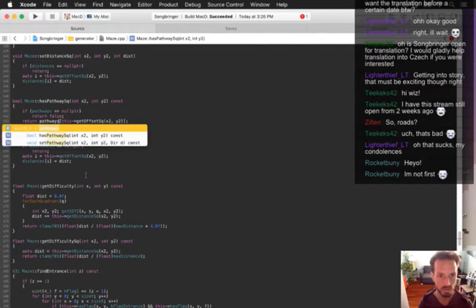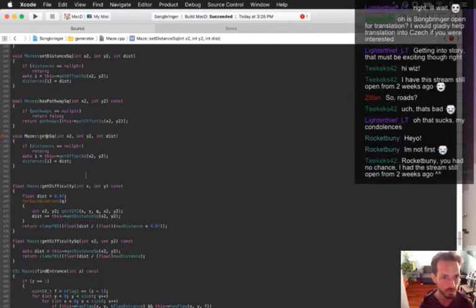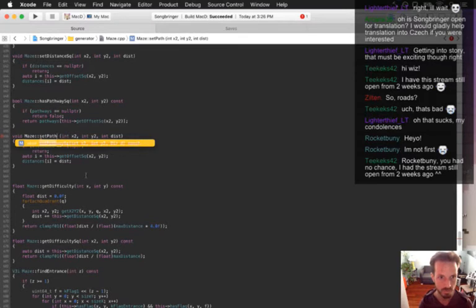Return pathways — let's get offset squared. All right, now set_pathway_squared.